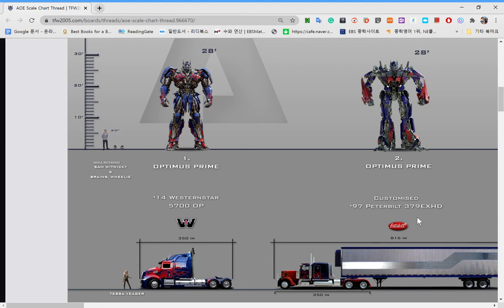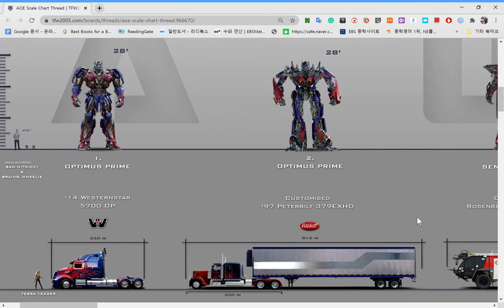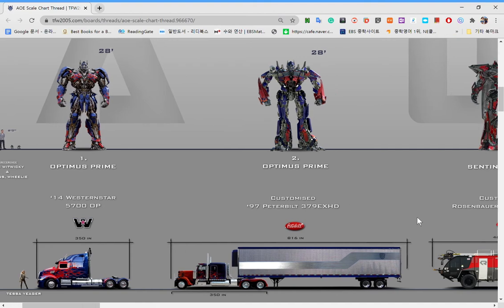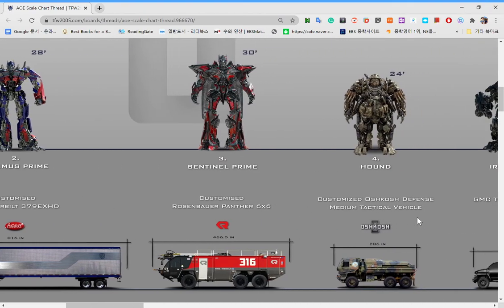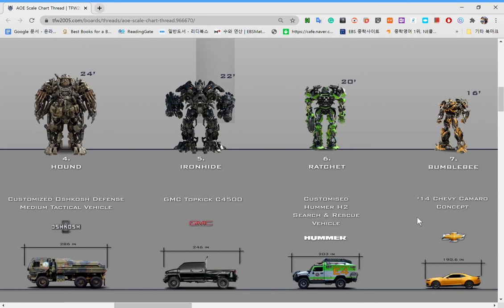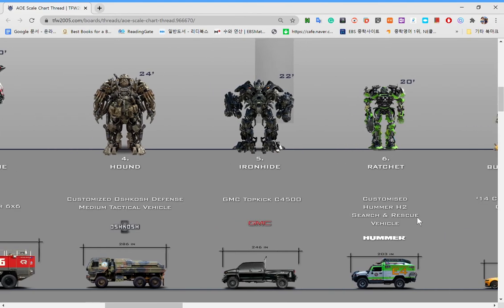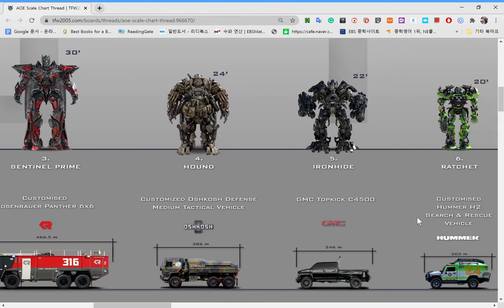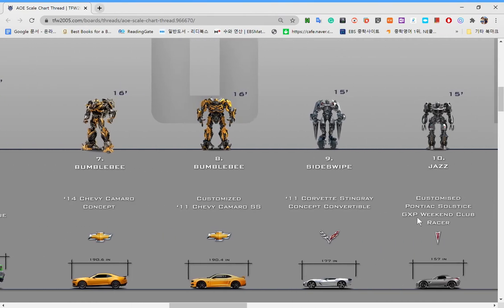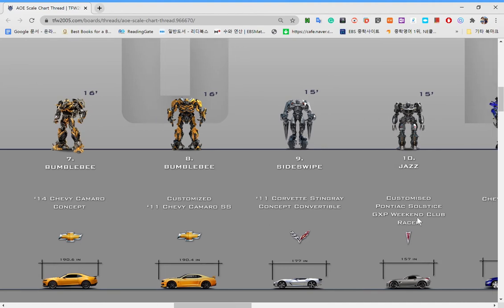So first we have Optimus Prime — you probably know this guy. Now first we're going to start with the Autobots. This guy is another version of Optimus Prime. And this is Sentinel — you know this guy. This is Ironhide. This is Ratchet. And well, I'll go through again. What about Sentinel? The Sentinel is cool. And what about these four?